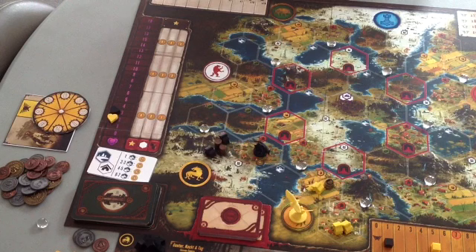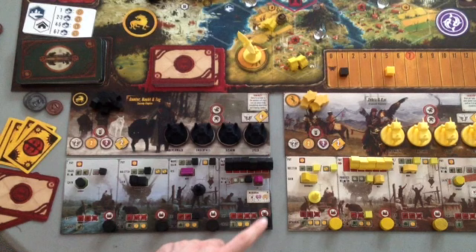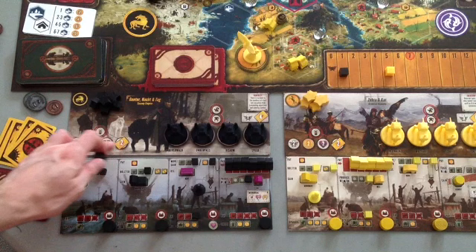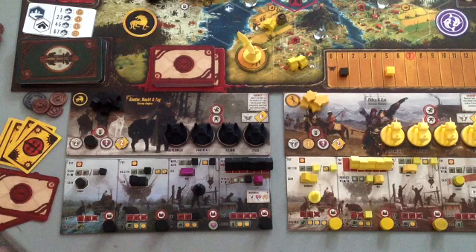I'll choose the last option — convincing the soldier that reindeer aren't real. That option says: pay two popularity to enlist one recruit. We'll discard the card. Looking at the popularity chart, I'm at three popularity, so I pay two popularity. Then I get to enlist a recruit. Recruits are down at the bottom of the board — these are people that can join your troop, but they don't join you on the board itself. They show up with some stuff to give you, and from then on they help your troop whenever you do certain things or whenever other players do certain things.